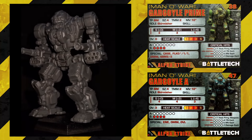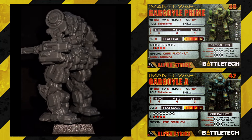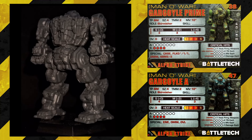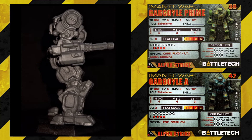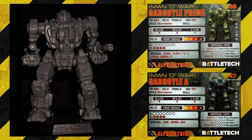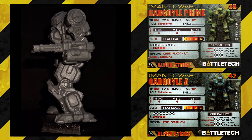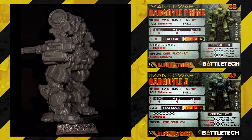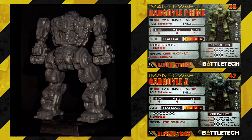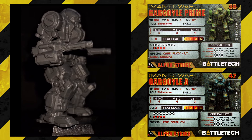Starting with the Gargoyle — I already have one of these, but the arms on this one are extremely different. These ones look like gatling cannons with underslung missile launchers rather than ammo hoppers — how can you not love that? It's an ugly model but it's a good model. I'd love a bit more posing — extending one arm forward slightly, and more movement in the legs — but still a great model.